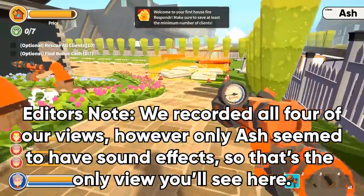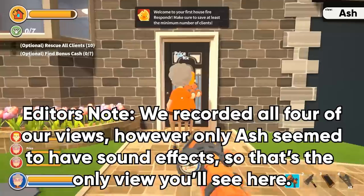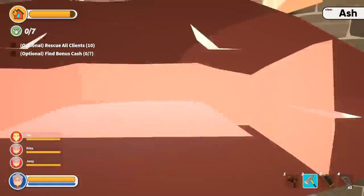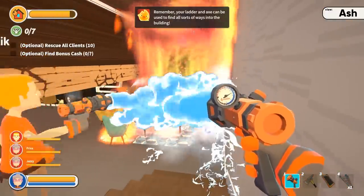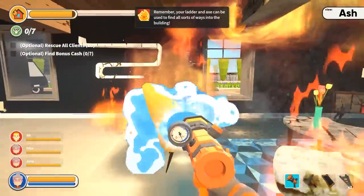What do we gotta do? Put out the fire! Optional: rescue all clients, find bonus cash. Let me in! Knock down the door, use racks! Hello, we're here! There's a person in the room. Careful of the electricity. Turn off the electricity. I got a person, I'm taking them out.